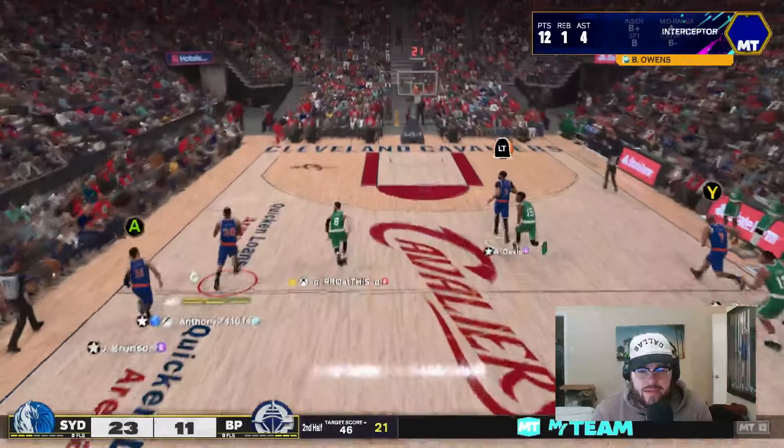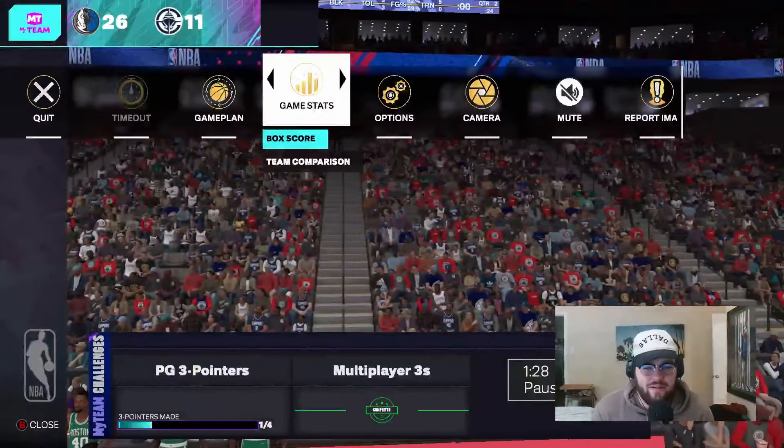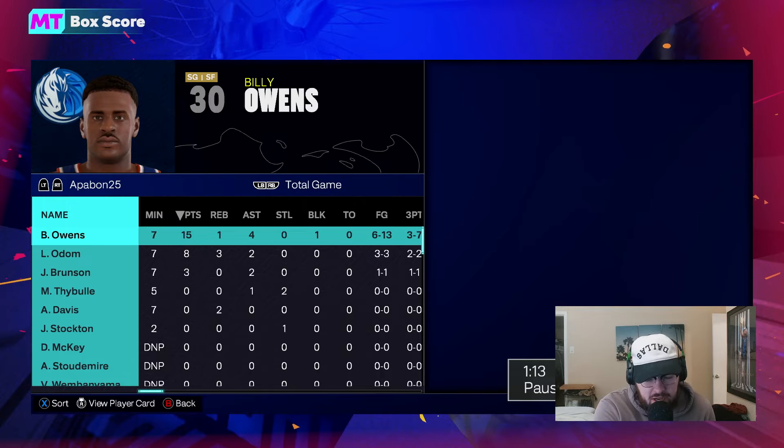Good defense, Matisse. Run the floor, stop in transition, green the three — and that is going to be the final play of the gameplay right there. 15 points, 1 rebound, 4 assists, 6 of 13 from the field, and 3 of 7 from three. Billy Owens is looking absolutely phenomenal across the board as a hidden gem diamond — very impressed by the card. Hope y'all did enjoy the video. If you did, make sure you hit that like button, leave a comment, and subscribe. I'll be back with more 2K content very soon, and I appreciate y'all. Peace.